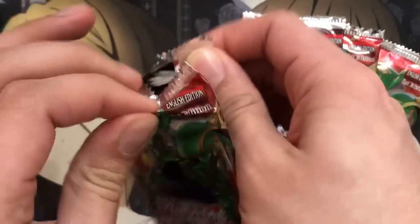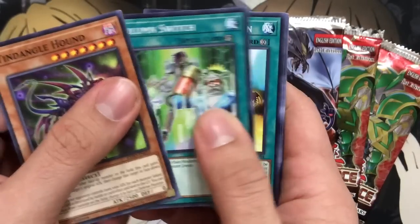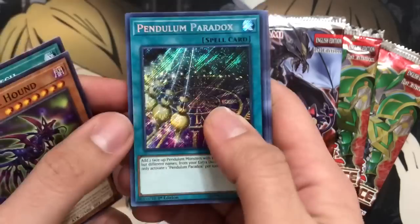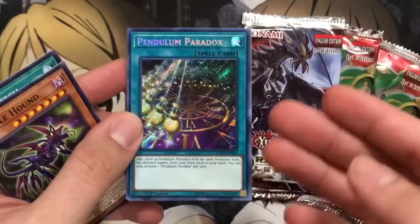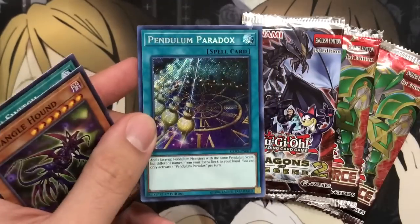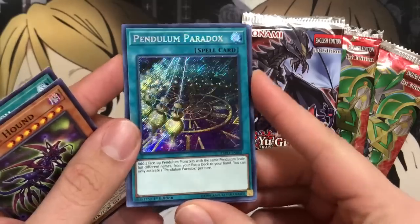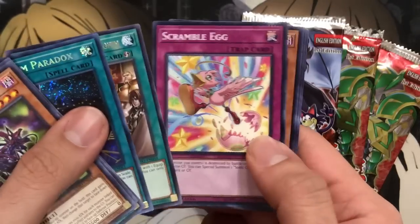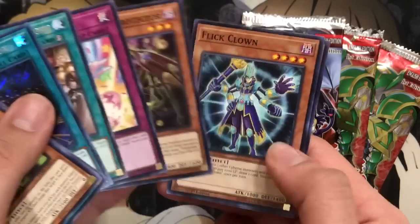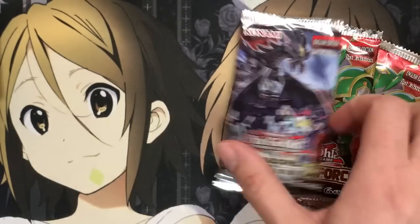Another Extreme Force. Two for two on the Supers — let's change that up a bit. It was a new box too. Oh, we got a Secret Rare! So definitely changed it up — Pendulum Paradox. My girlfriend actually pulled the other hollow from the box, so I think that pretty much means that box is empty. But very, very nice Secret Rare. And Glory of the Noble Knights, Scramble Egg 2. So that makes it definitely worth it. Happy about that Secret Rare.